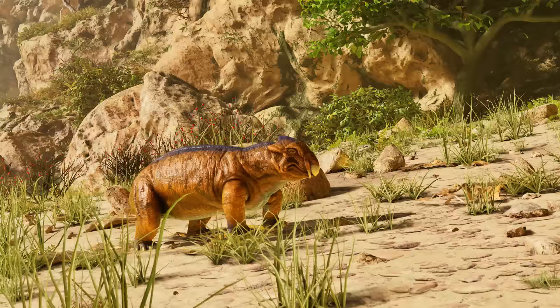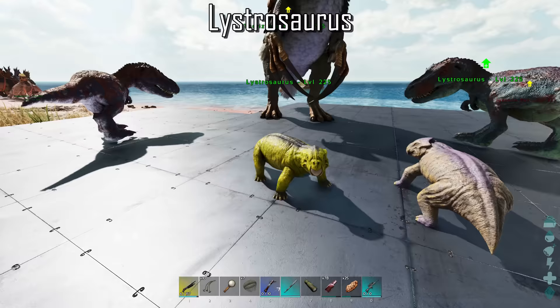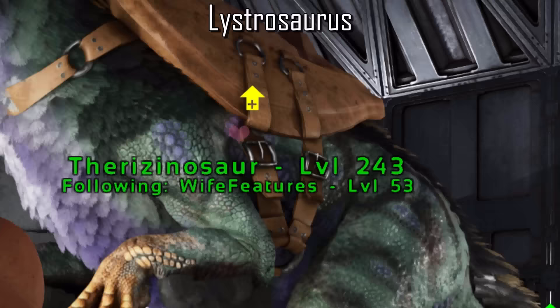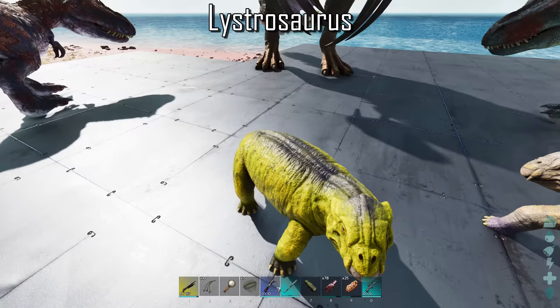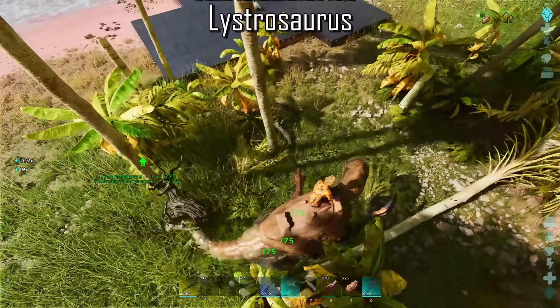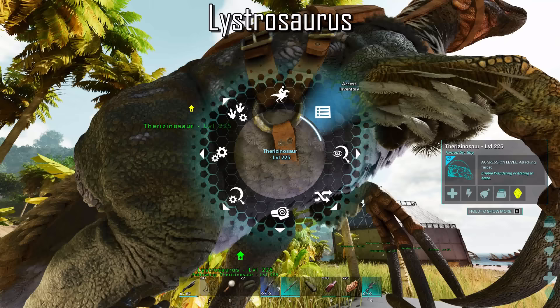The Lystrosaurus is equipped with a unique ability that makes it extremely useful to have around your base. Once you pet the Lystrosaurus, it will give nearby tame creatures an XP buff that lasts for around 5 minutes. Any affected creatures will have this symbol above their name. This buff multiplies all XP gains by 1.35. In PvP, pet your Lystros and slaughter a bunch of babies to reward your creature with a load of XP.